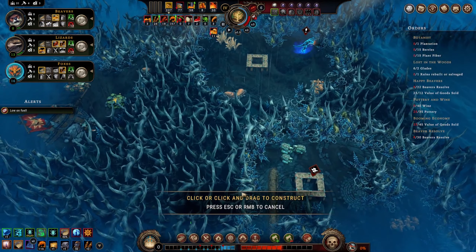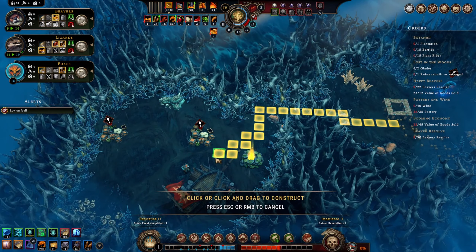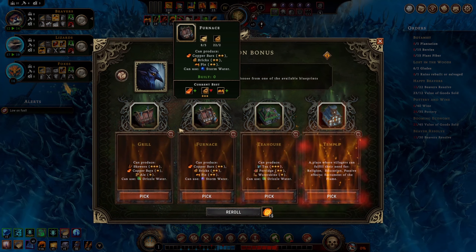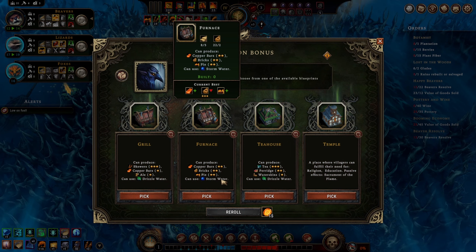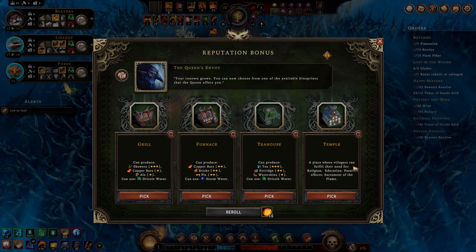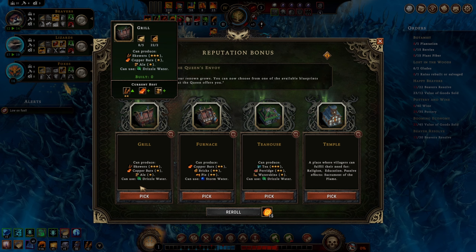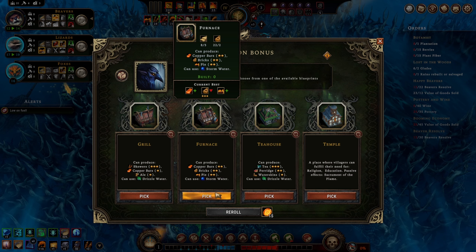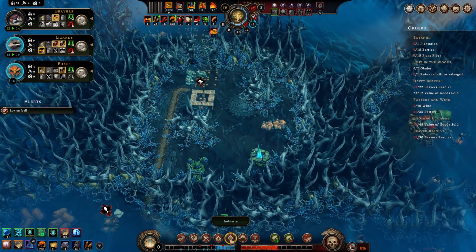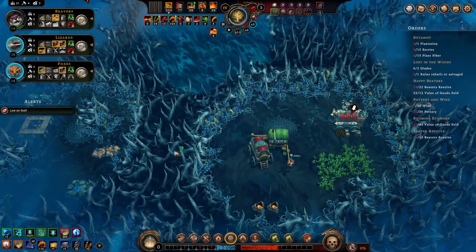A grill - we don't need that, we already have a good place for making skewers. Copper bars and bricks, and a clan hall for pie, religion, and education - we could do that. I'd rather brawling in something though. Brawling and one of those three, tea and forage, copper bars - I think copper bars is the most useful here so we'll take that. Not terribly exciting options though. I guess we could also mine some clay.